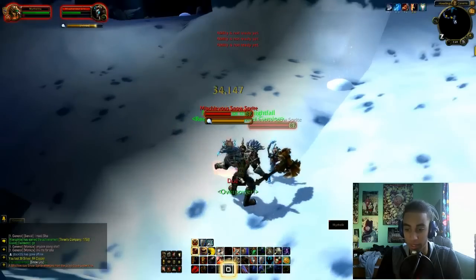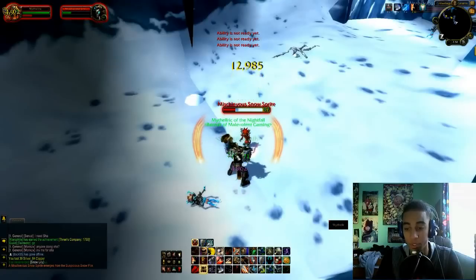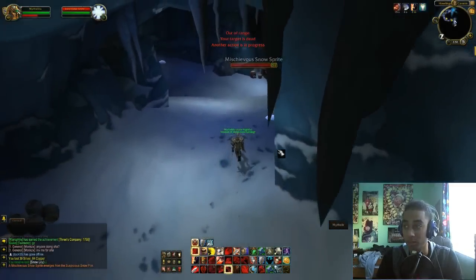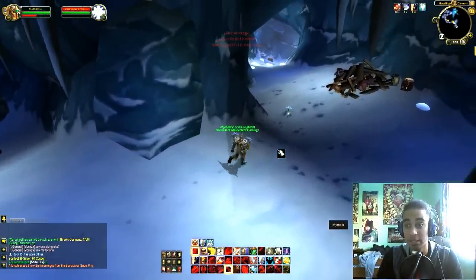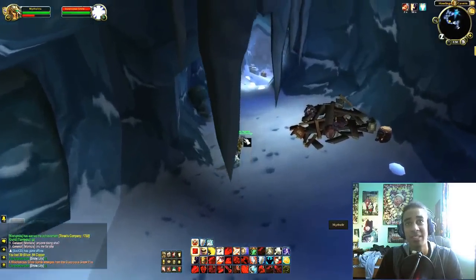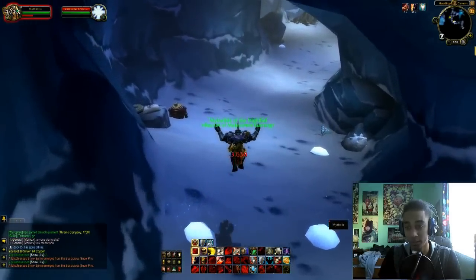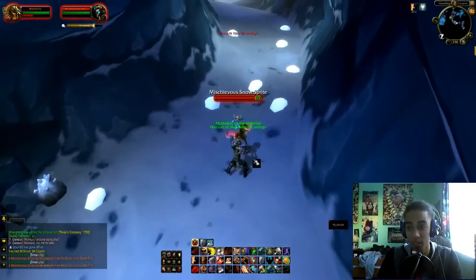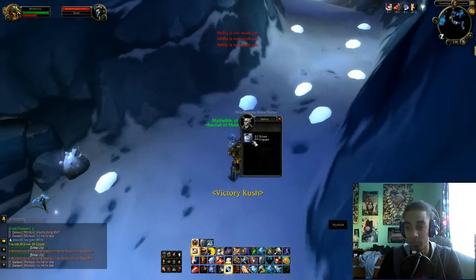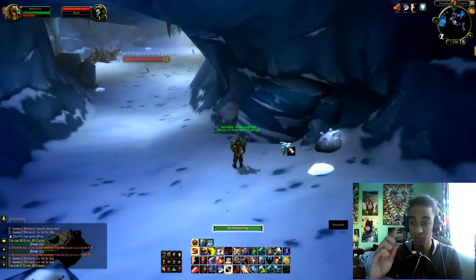The reason I love this cave is because first of all these guys are pretty easy to kill, and second of all the respawn time of the snow lilies is really fast. You can honestly get 10 stacks in around 30 to 35 minutes, and that's 10 stacks of 20. Usually one stack on Sargeras sells for between 100 gold and 140 gold — times that by 10, it's over a thousand gold.